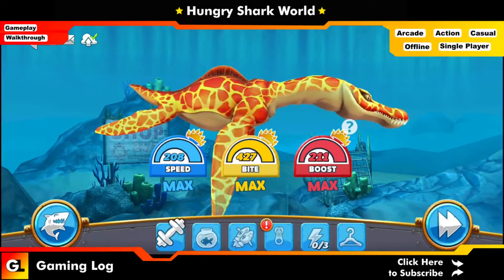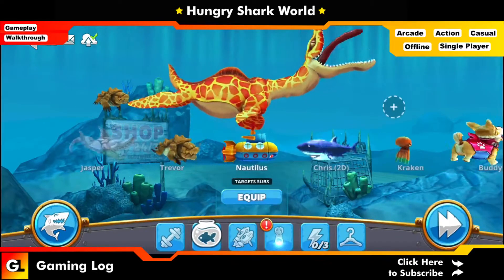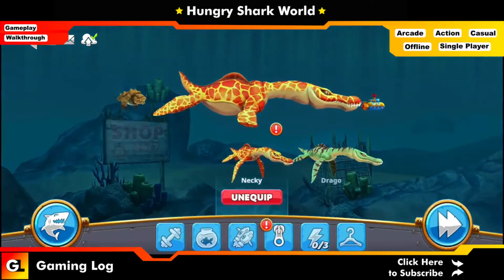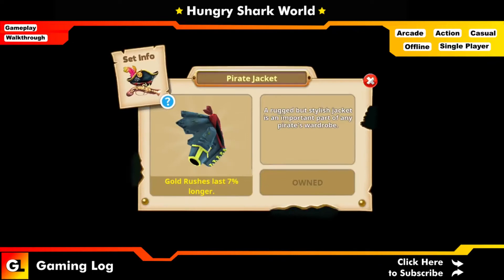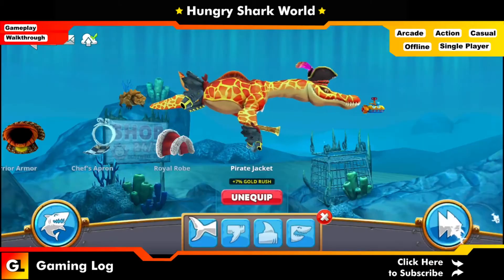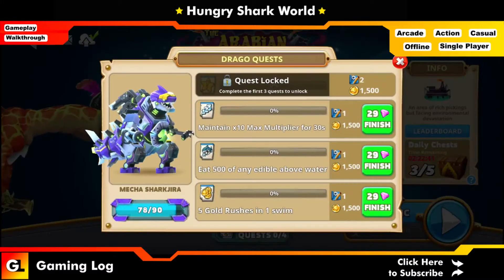I'm going to equip a couple of pages — I equip 'Forever' nonetheless. I also want to get an advantage, so I'm using the Pirate Set, which will give me golden time. Now let's look at the basic quests.